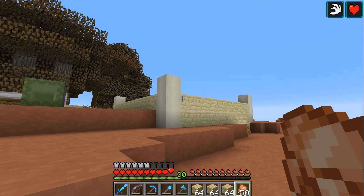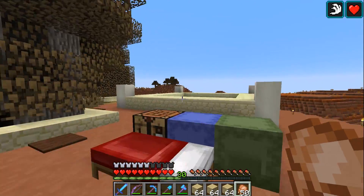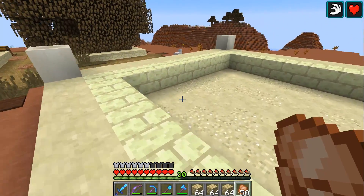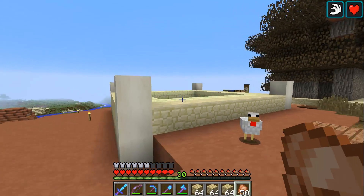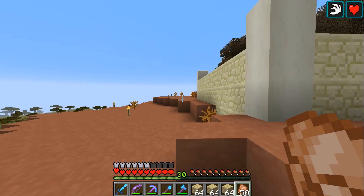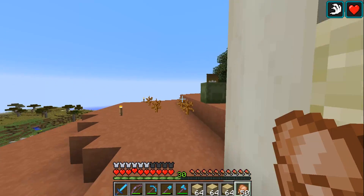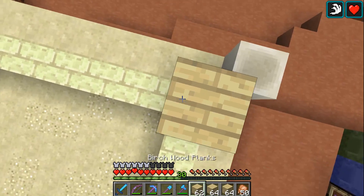I wanted to build a little house up here where all the trees are — our little tree farm. I thought I'd do it right here. We've got the basics laid out size-wise. This could all change depending on what we do up here, but I like it. It's got a good size to it. We can actually do something up here. So let's go ahead and start laying out some of these.